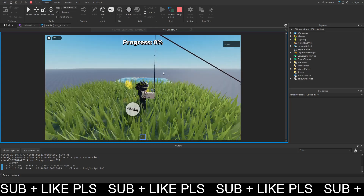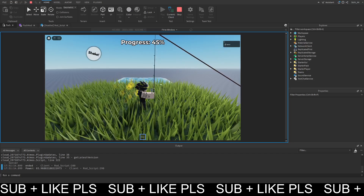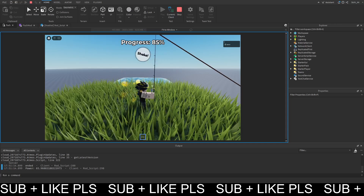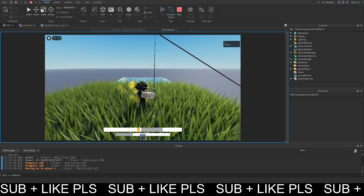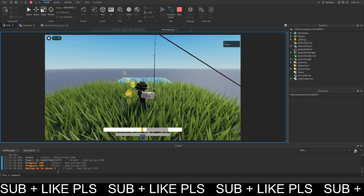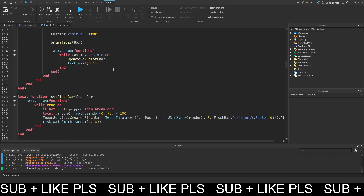So when we click now we can cast and our progress bar goes up. We get it to 100% all the way up, and now when we enter it you can see that it successfully goes up and it prints 'moving on to phase 3', since this is pretty much phase 3.